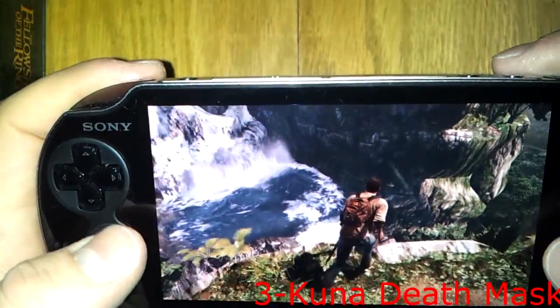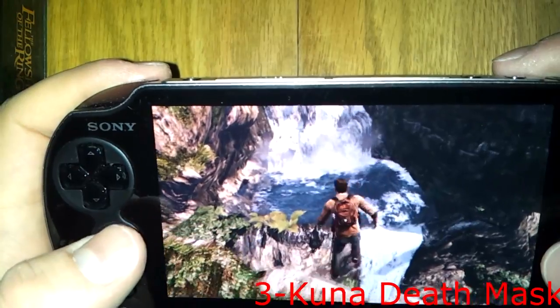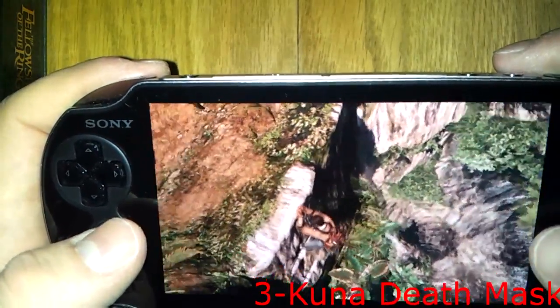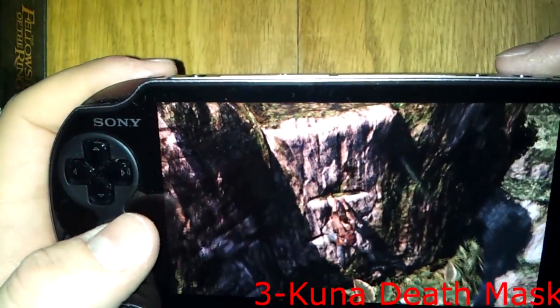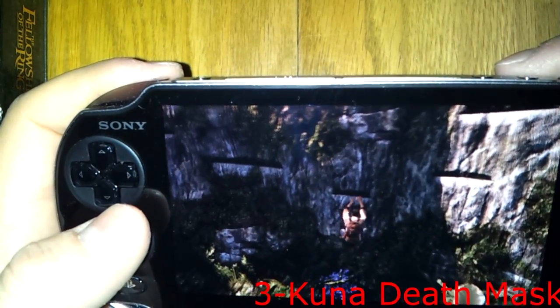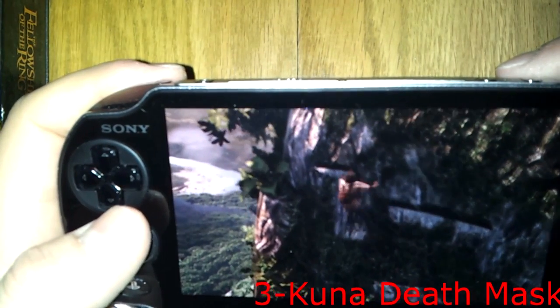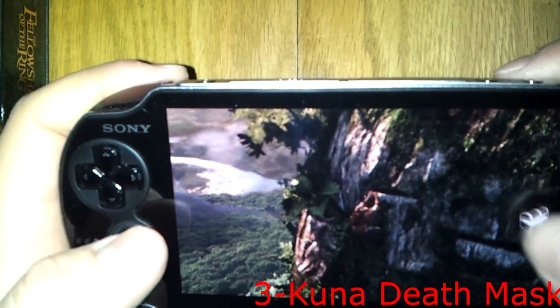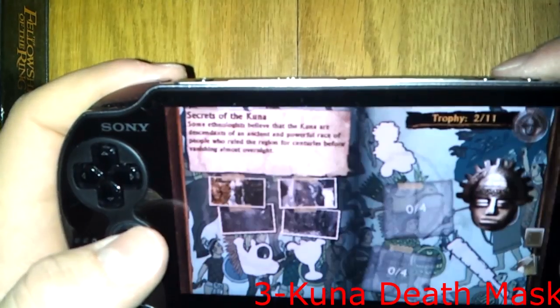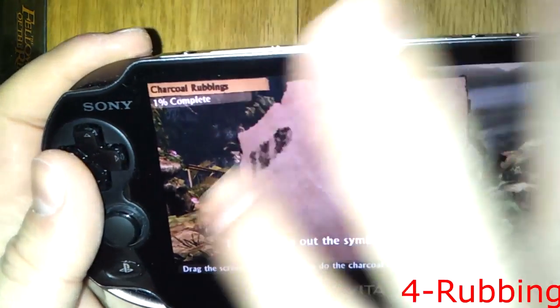The third one — I can't remember what you get. But just after the second one, when you take the photo, you can drop down to this area. I really hope that this is all going to sync up just fine. And you got a treasure down there — it's some sort of photo.